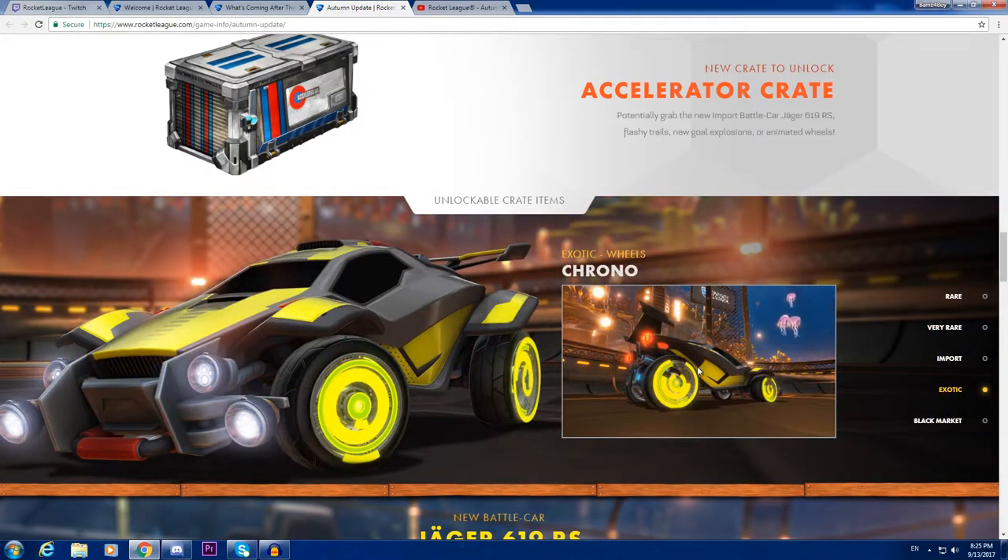The exotic wheel is really sick. It kind of reminds me of wheels from the first crate, like the Looper. It's yellow, or maybe it just comes painted — we'll see. I think Titanium White is going to look just sick on it.